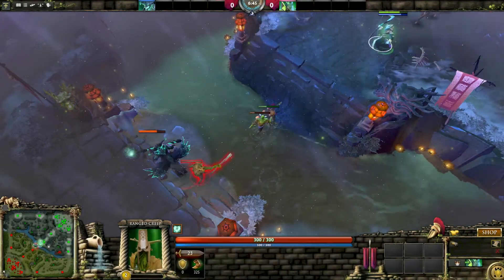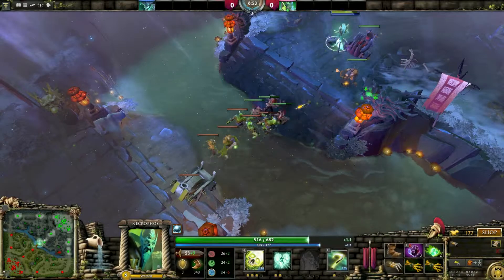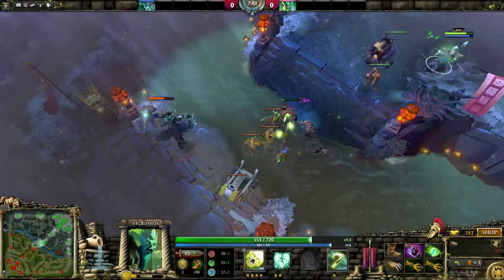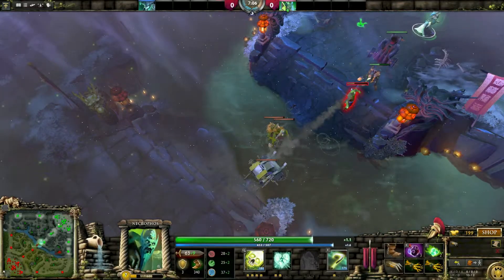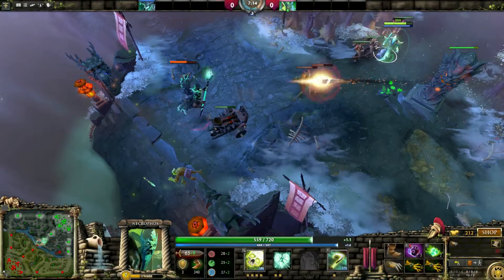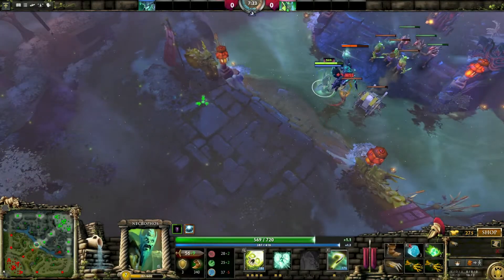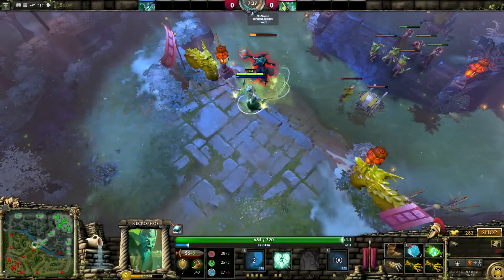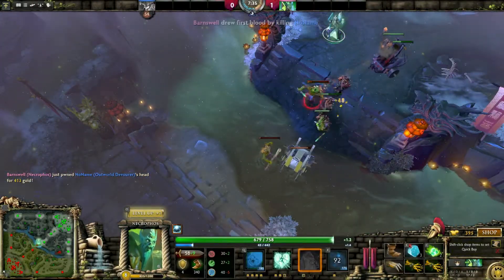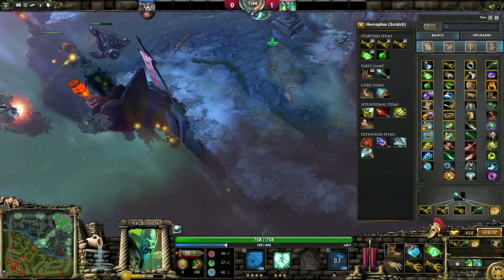I'm assuming he's hit level 6... oh, level 7, wow. I didn't really expect him to be that far ahead of me, in all honesty. I'm level 7 too though, so pretty pleased with that. Now that I'm invisible, he's probably just going to back up all the way. There we go — boom! We have it! First blood! That invis rune caught him completely — I'm sure he must have seen me go invisible to begin with. Strange.